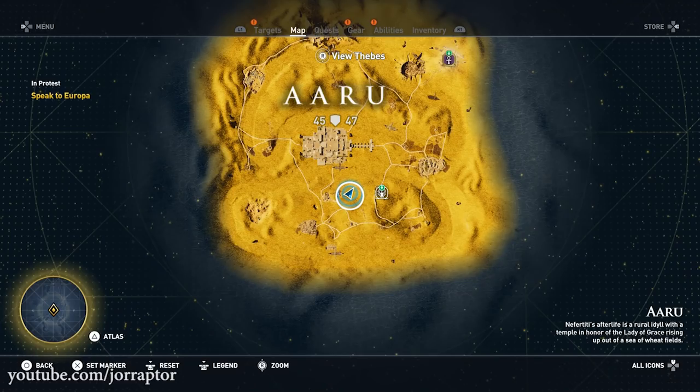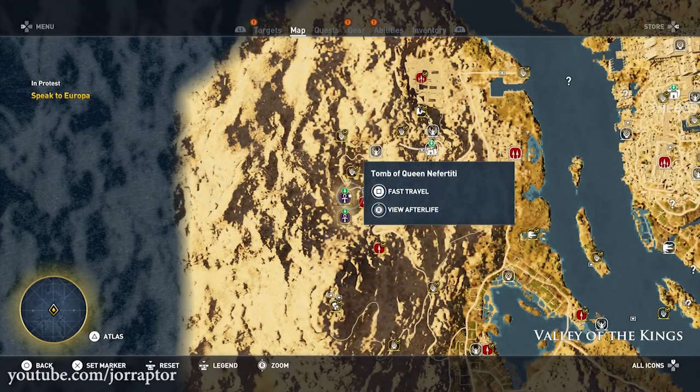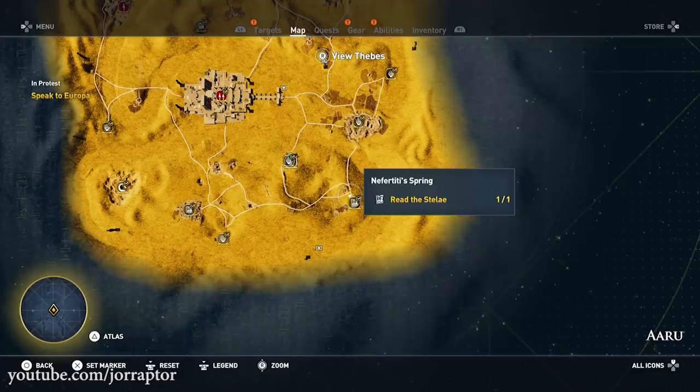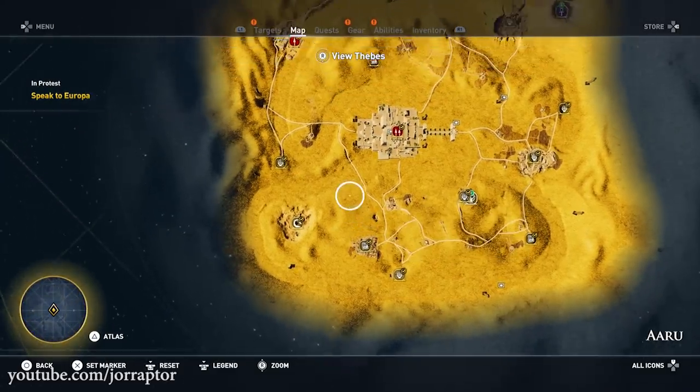We've also got another legendary weapon loot spot you can find in Aru, near the fast travel point. Thanks to Christopher who reached out on Twitter with this spot. While making this video I figured out it's tied to the Treasure of Navatiti — so first you want to get all the Myths of the Varos you can find in Aru at the locations shown.